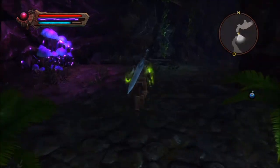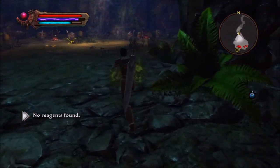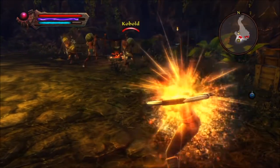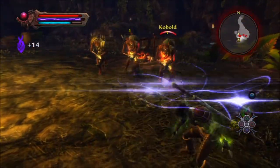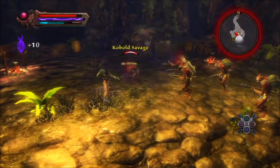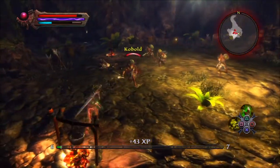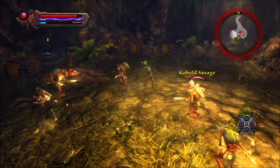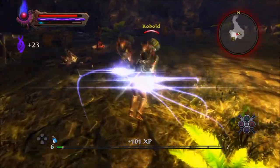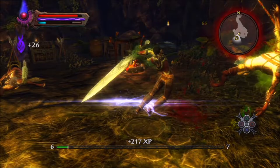We'll get into the whole regeneration thing with our equipment. There are some really nice gems you can make that regenerate health and mana at a pretty good rate — to the point where, if you're not just getting mobbed and taking hits all at once, you can essentially stay alive in a fight. Your mana and health regeneration can go up that much. I've got my fate bar full — not going to waste it on these guys, save it for the big guys, trolls.